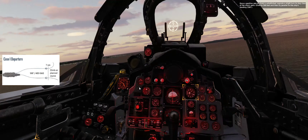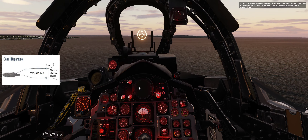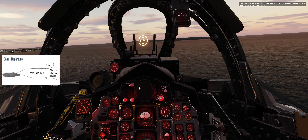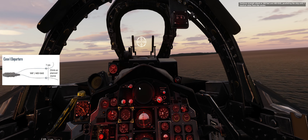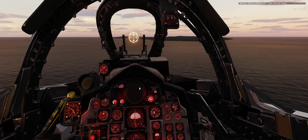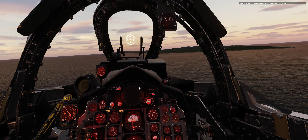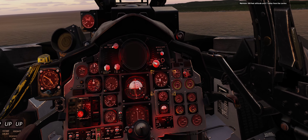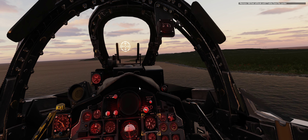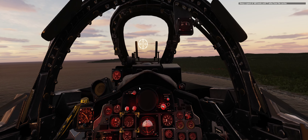Once a positive rate of climb is established, execute a slight turn to stay clear of the ship's path. Climb to 500 feet and then fly parallel to the ship's heading of 180 degrees. At 300 knots, raise the flaps fully and throttle out of afterburner. Continue straight ahead at 500 feet and 400 knots, paralleling the ship until 7 nautical miles from the carrier.